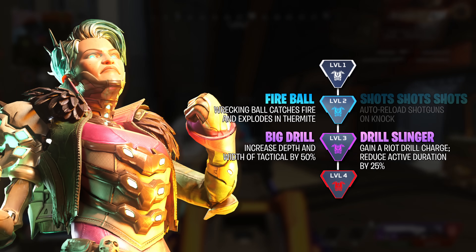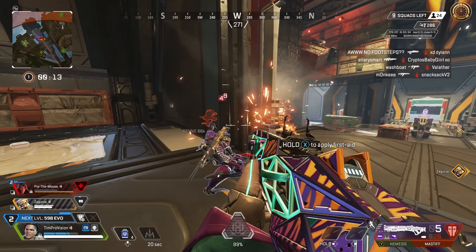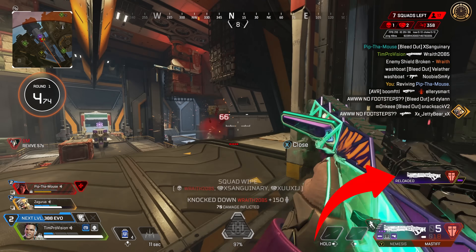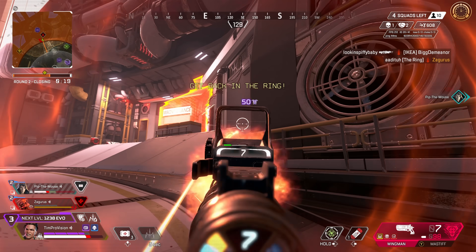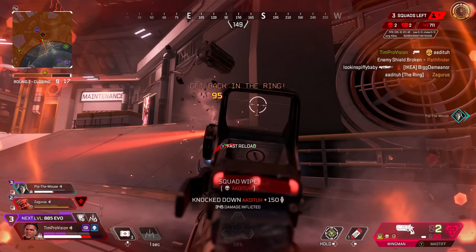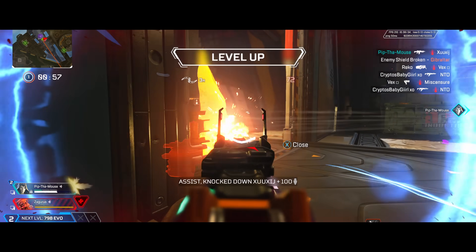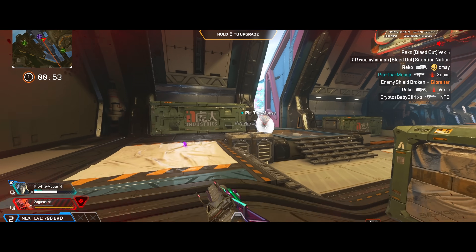However, with shotguns seeing increased viability due to the SMG nerfs and the digital threat not being on SMGs anymore, auto-reloading them on knock is honestly pretty crazy as well. This is especially true since Mad Maggie's passive already makes shotguns and movement a little bit better. A Mad Maggie with a Mastiff dishing huge damage and getting free reloads can honestly eliminate an entire team faster than anything we've seen, at least from a ground weapon.